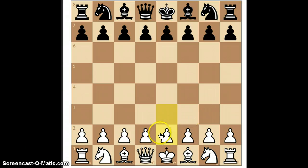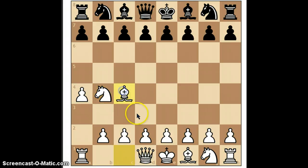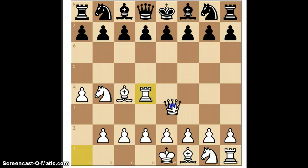First off we'll start with the pawn. The pawn is worth one point, the knight is worth three points, the bishop is also worth three points, the rook is worth five points, and the queen is worth nine points.